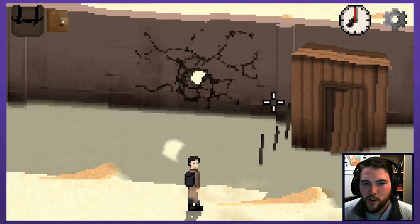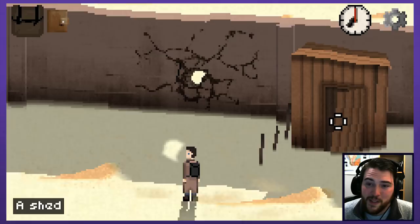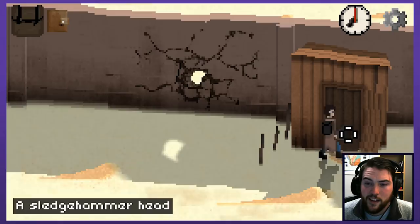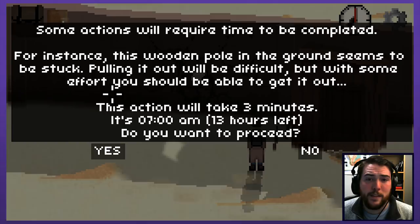Good old hole in the wall - if only that hole was just a bit larger I could squeeze through. There are not a lot of options for where we can go, so I guess we're going to check the shed first. A sledgehammer head - but there's nowhere else to go. Our options are essentially... we don't even have a post. Take a fence post out and build yourself a sledgehammer. This wooden pole on the ground seems to be stuck - pulling it out will be difficult but with some effort you should be able to do it. It will take three minutes. That's fine.